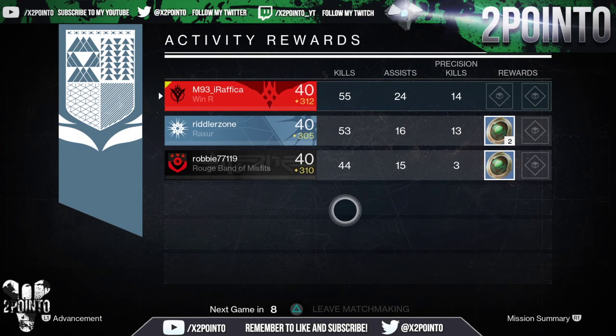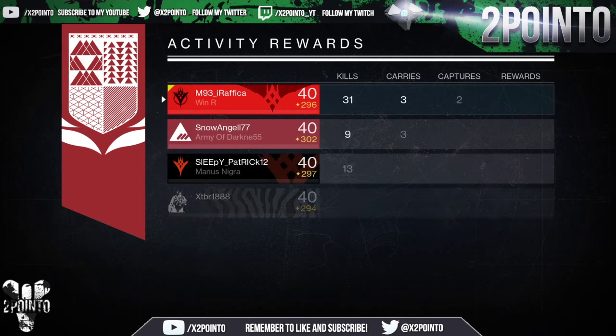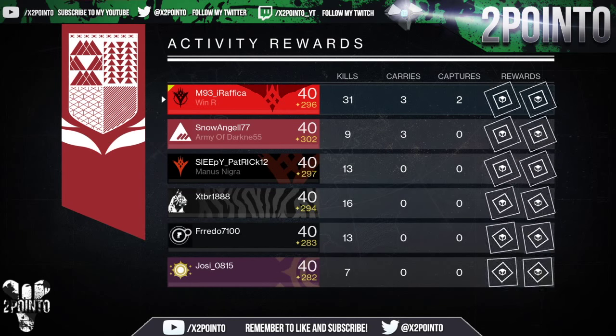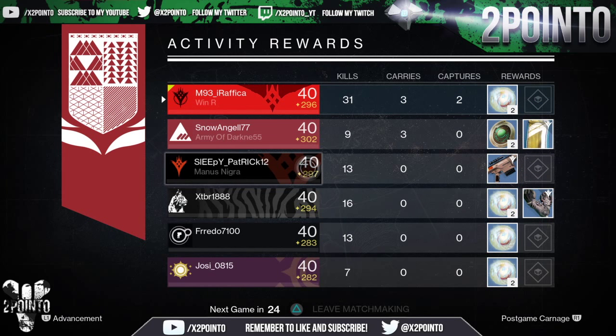Lastly, you can be rewarded with strange coins from completing strikes and Crucible matches. So if you are someone who likes to play back-to-back strikes or play a lot of Crucible, your end-of-match rewards do have a chance of granting you some strange coins. So if you feel like playing either of these, you will be earning some strange coins whilst doing so.